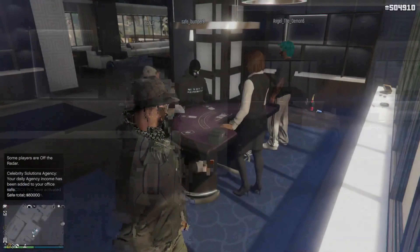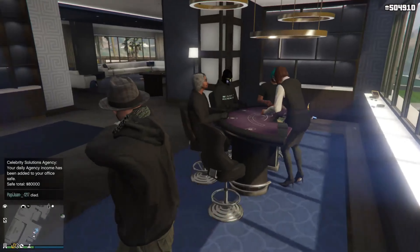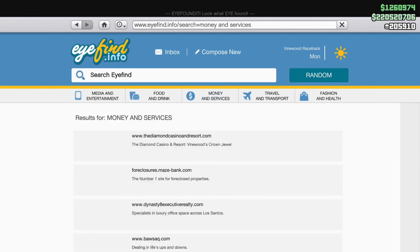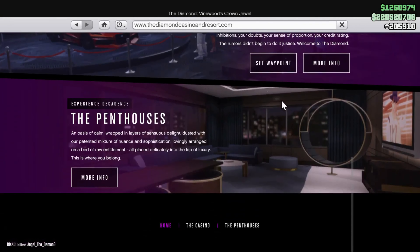First and foremost, you guys are going to need to own a casino penthouse, and you guys are going to need to buy that through the phone. Pull up your cell phone and go to the internet, then hit Money and Services, and hit the Casino and Resort.